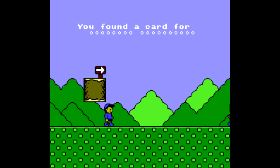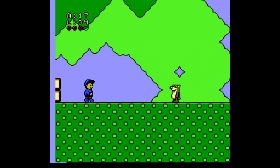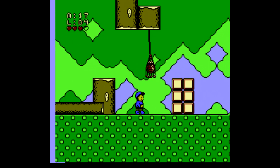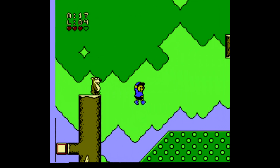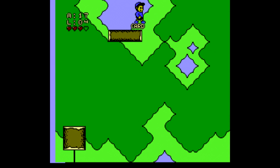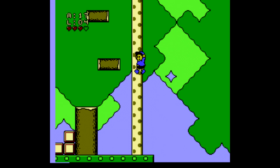Every time you finish a level and you have a card, it'll tell you which card you ended up finding, so you know which one you've gotten. We start with only getting the Ronald McDonald ones, but later on we potentially get secret cards, as well as cards for other levels in other places. Some stages have two cards for you to locate.